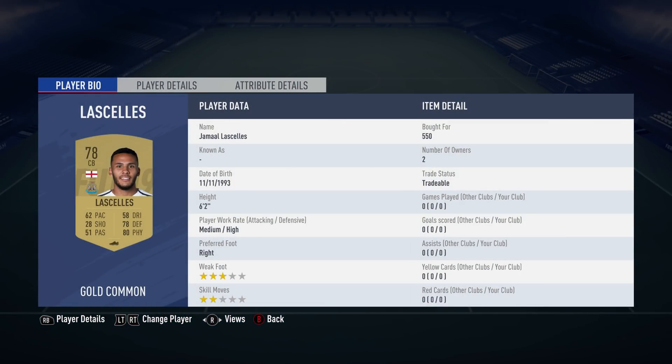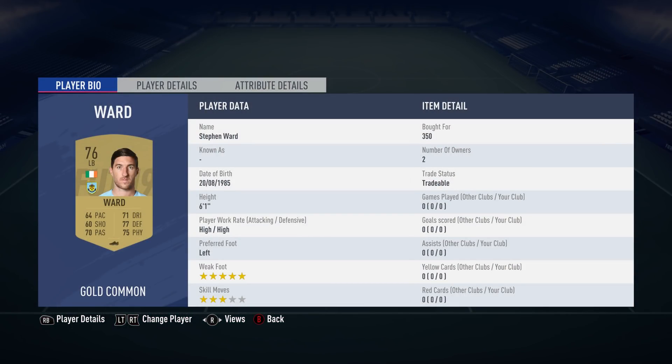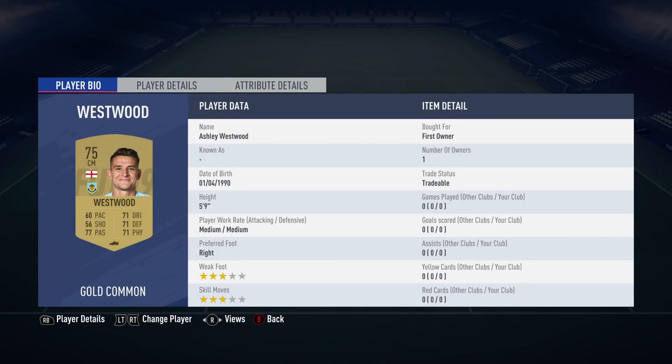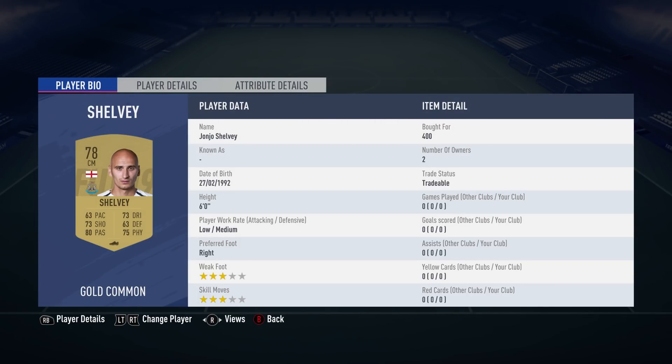The other centre back is from Newcastle as well — Jamaal Lascelles, around 550, cheap Newcastle United, and is English. Left back we've got Stephen Ward, bought for 350, plays for Burnley, is Irish. Centre mid we've got Ashley Westwood — he looks like he's about to burst out laughing in his picture — first owner, plays for Burnley and is English. Centre mid we've got John-Joe Shelvey, plays for Newcastle United, only paid 400 for him, and is English.